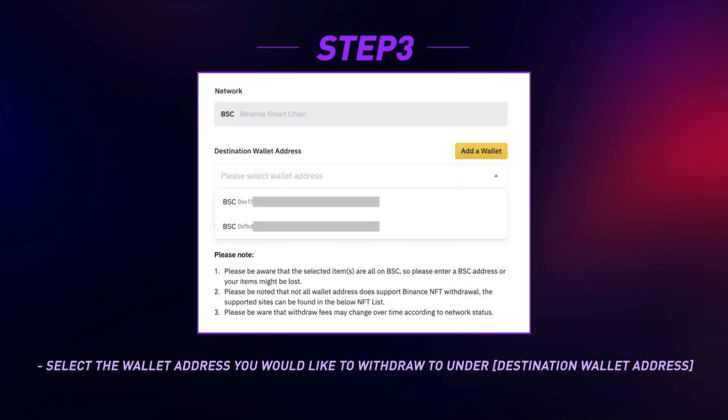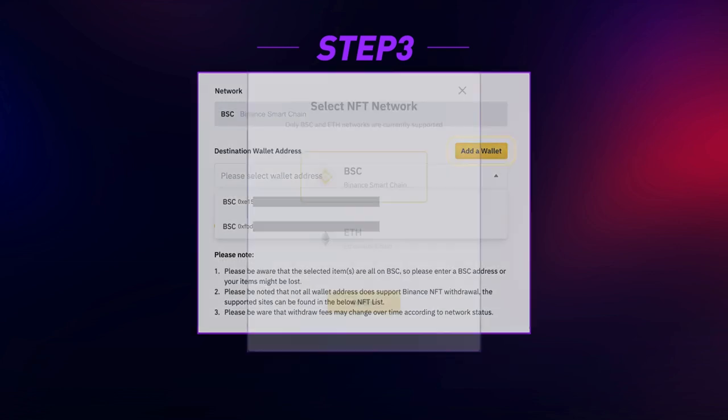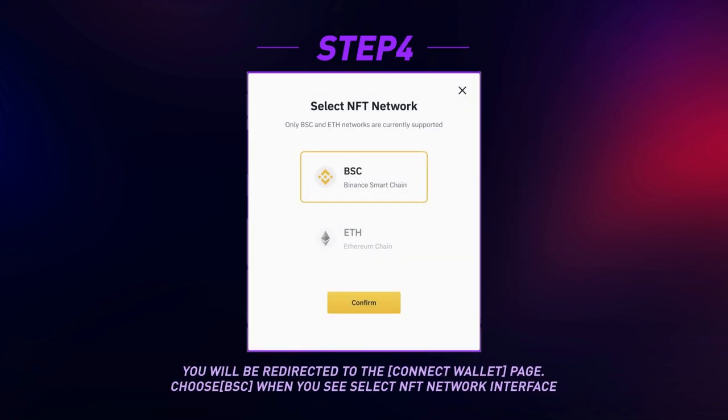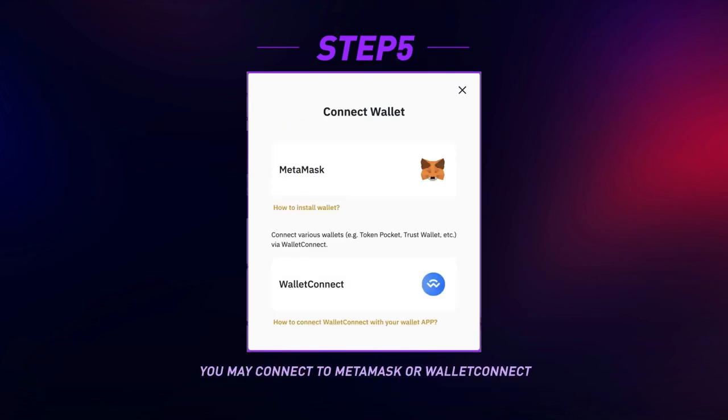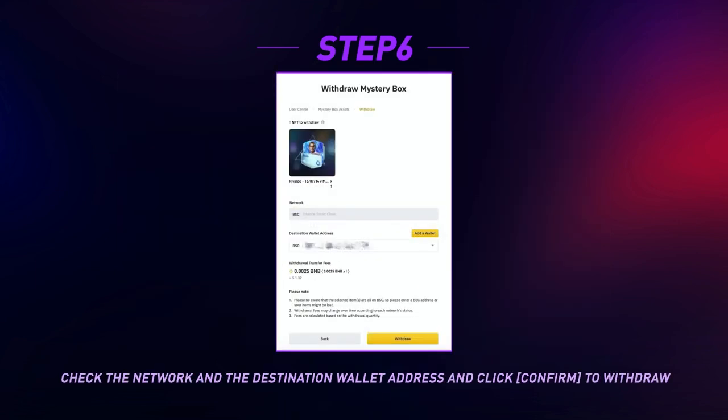Select the wallet address you would like to withdraw to under Destination Wallet Address. If you haven't connected any wallet, click Add a Wallet — you will be redirected to the Connect Wallet page. Choose BSC when you see the Select NFT Network interface. You may connect to MetaMask or WalletConnect.